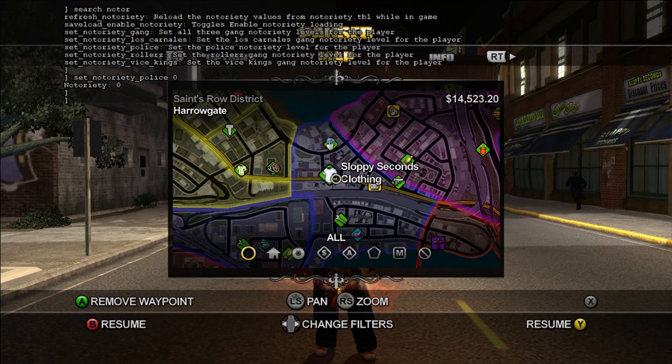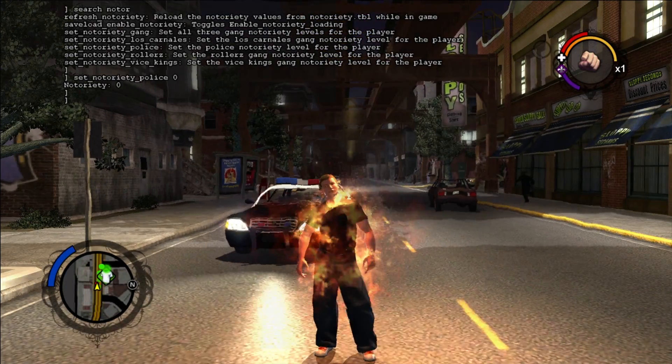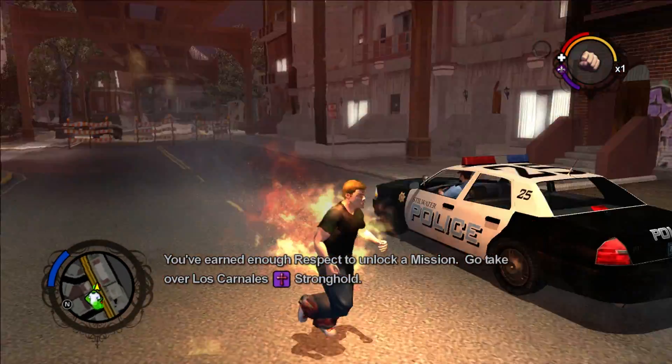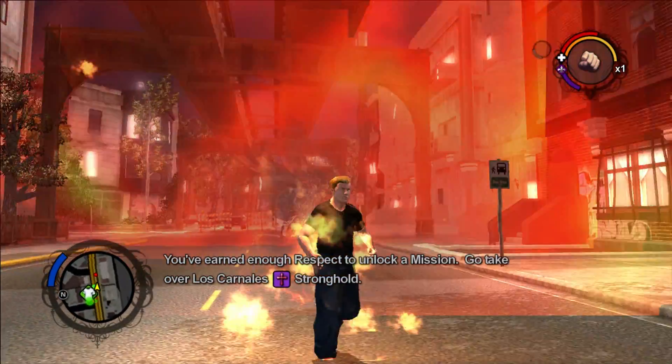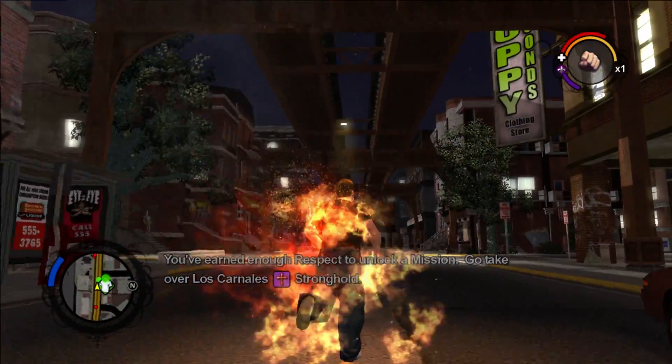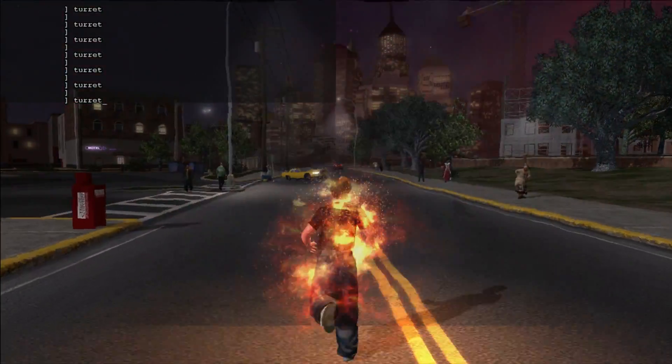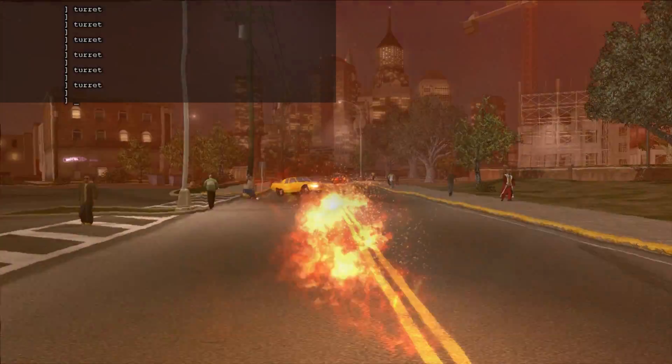Finally, I want to mention an epic glitch that happens by opening the console. Perform the Secret Stash easter egg and open the menu to cause the flame effects to expand and engulf the entire block. This tends to happen any time there's fire on screen, but it's most prominent when the Secret Stash is active. Turn on the turret command and you'll become a floating fireball wandering the fiery roads of the city.